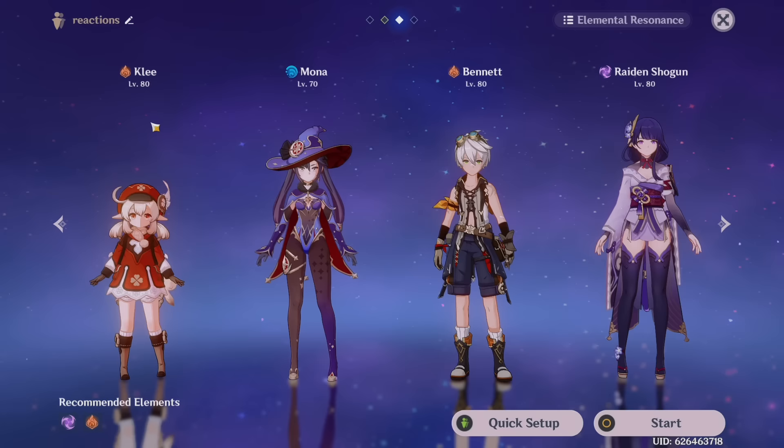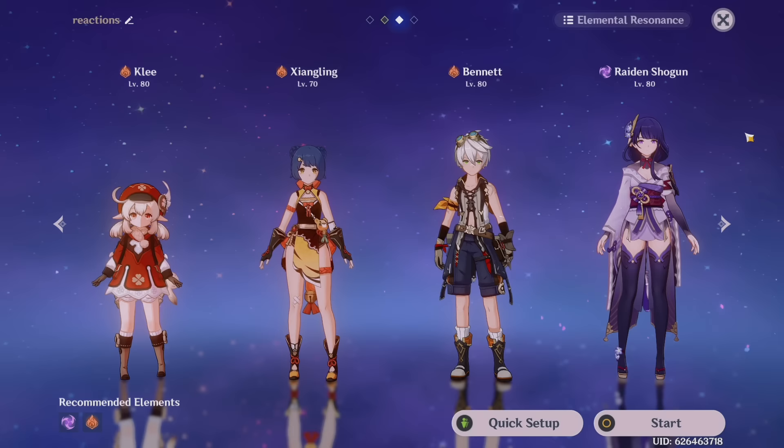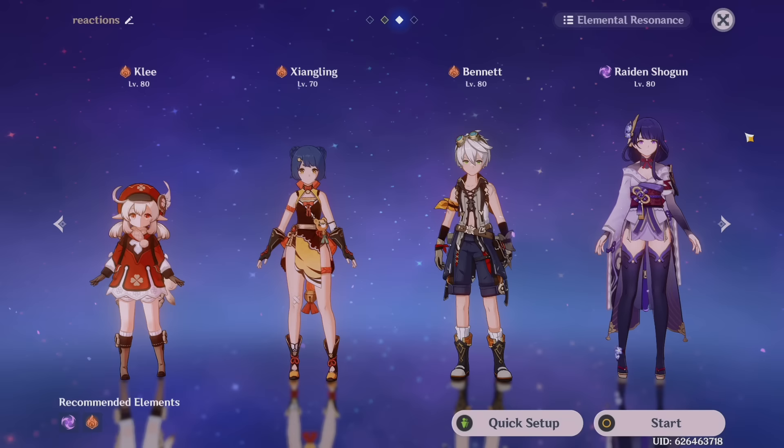I'm doing the highest level of this domain even though I really don't like it, because I still want the best rewards. My team will mostly consist of pyro and electro — Xiangling, Klee as DPS, Bennett for healer, and Raiden for support. The thing is Klee and Raiden are both selfish DPS, and sometimes when both bursts are ready I don't know which one to use, but let's hope we get it right this time.